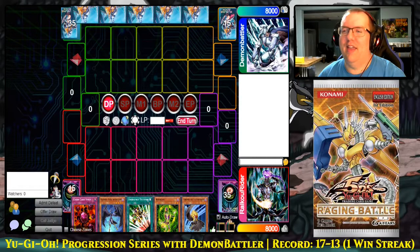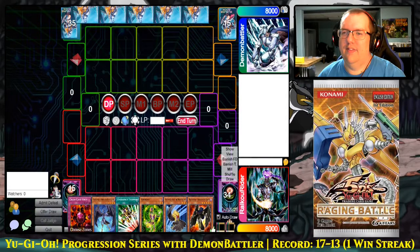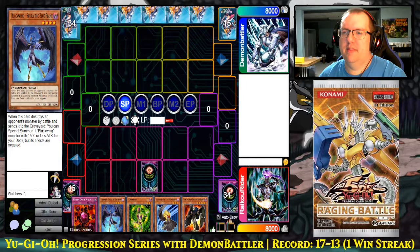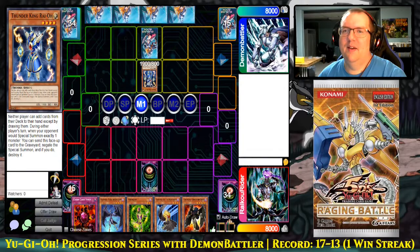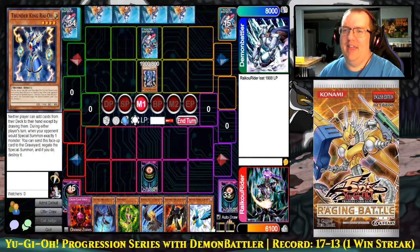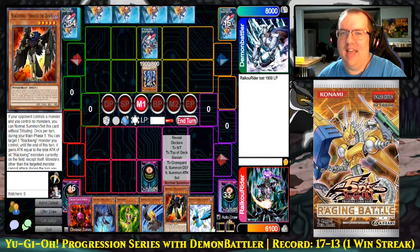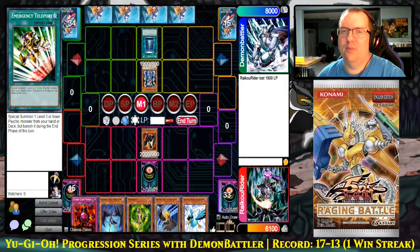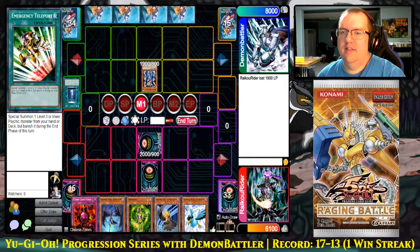What is this hand? Draw for turn. Standby. I'm going to just set one and pass. I'll draw. I think I'm going to set one myself and run out Thunder King Raioh. This card is pretty good. Battle — let's hit in for 1900. I'll end my turn. Draw for turn. Standby main. I am going to normal summon Blackwing Sirocco the Dawn. I knew it! Summon's good, but upon resolution I'm going to Book of Moon my Sirocco — that way you can't just vomit Blackwings all over the board.